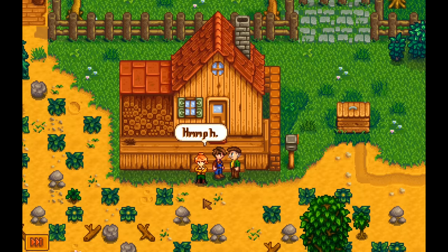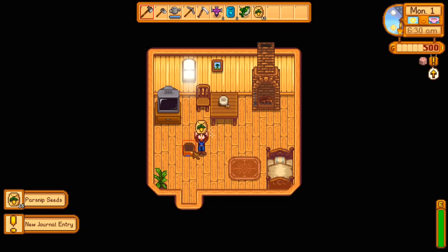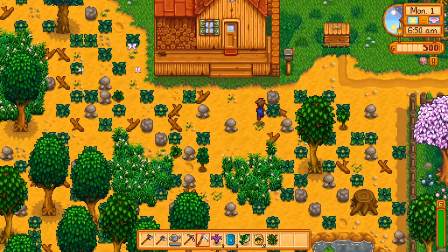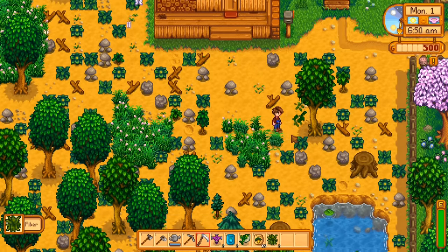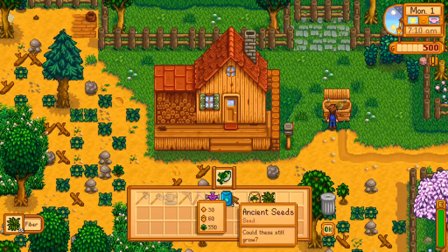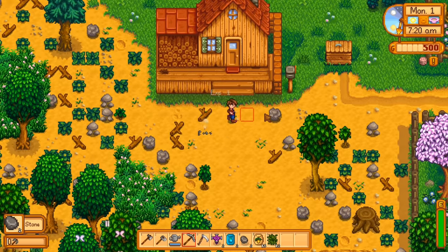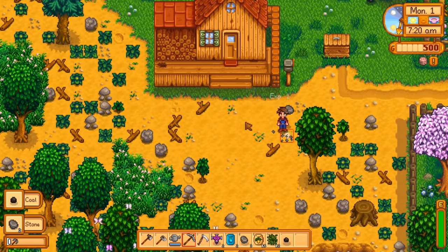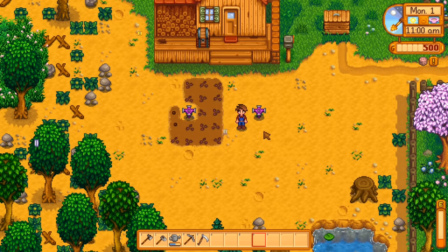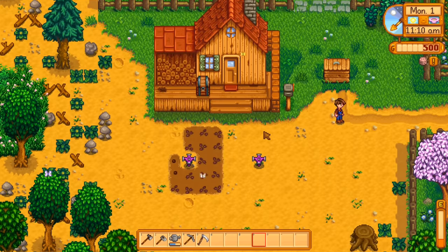As soon as I start, watch me go. Here we are just starting out on a brand new farm — already have two iridium sprinklers, two ancient seeds, and a fish worth 5000 gold, plus my 15 parsnips of course. By planting these we're off to a pretty good start. Since Willy's isn't open on the first day we can't sell the legend fish right away, so I'm going to throw it in the bin and on day two we're going to have 5000 gold. It's just 11am on the first day, 15 parsnips planted, two iridium sprinklers, and two ancient seeds are planted. Let's go buy some more seeds.